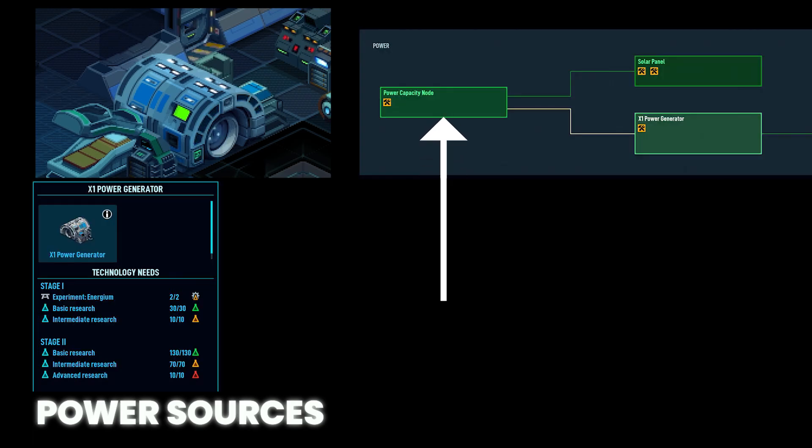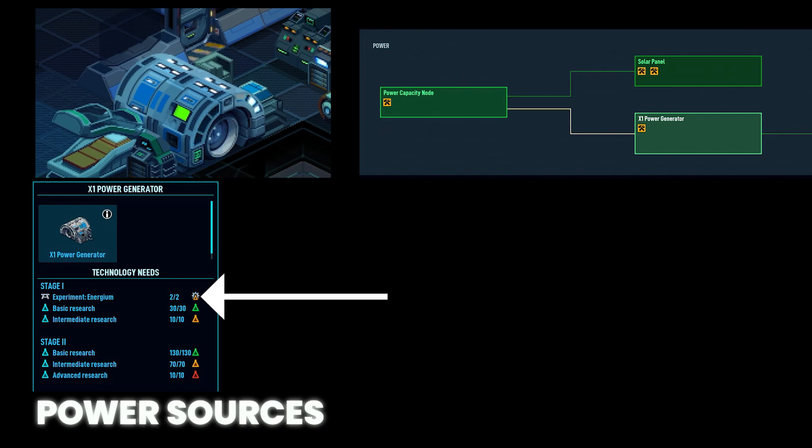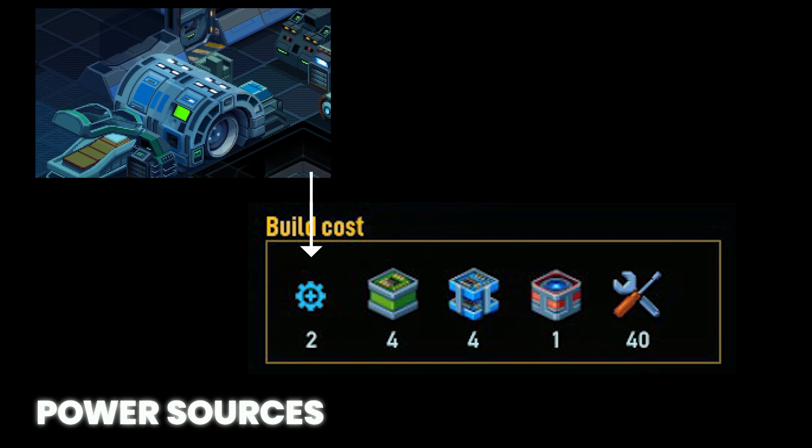The next three generators use energy rods to produce power instead of raw energium. The X1 power generator is unlocked once the power capacity node and the X1 power generator are researched. While the power capacity node only requires research points, the X1 requires successful experimentation on two energium and one energy rod. To build this, it costs two system points, four infra blocks, four tech blocks, one power block, and forty tools.